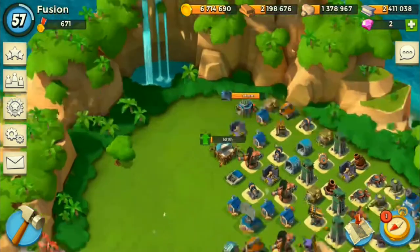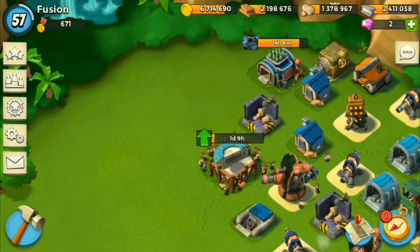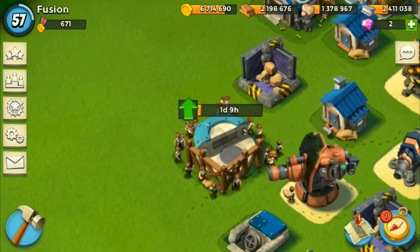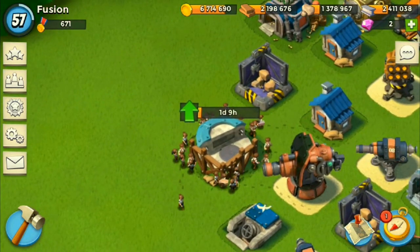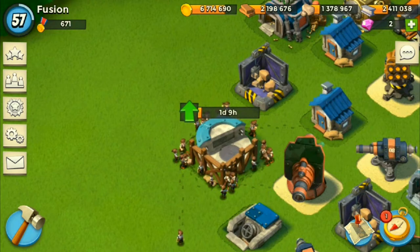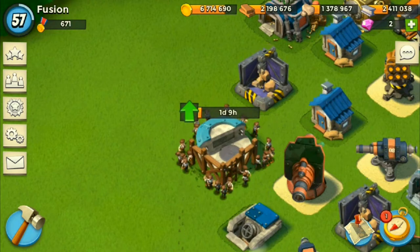Anyway guys, I got my Weapon Lab upgrading to level 2, so that's pretty much the most awesome thing ever. And it looks like these people are carrying resources around — that's something I never noticed before. That's pretty awesome.